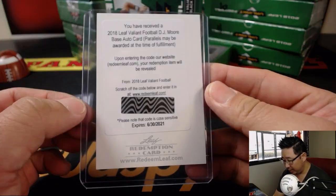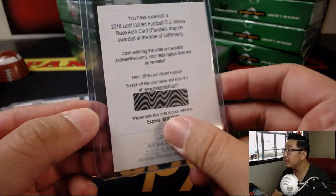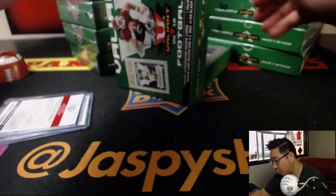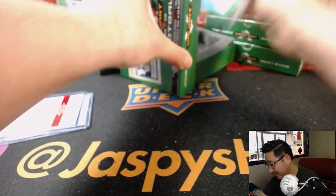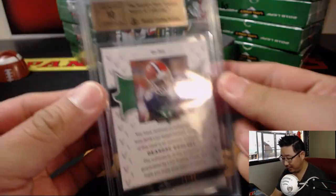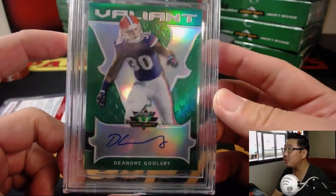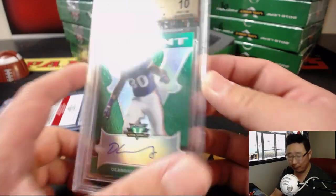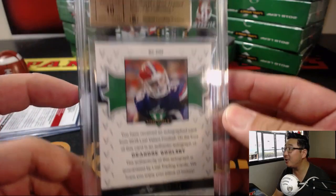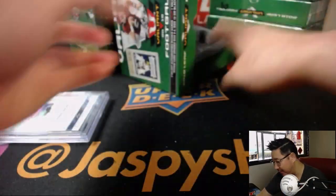We've got a Redemption — DJ Moore. Base auto card, DJ Moore. There's the expiration right there. And your graded card. Wow, a Pristine 10? Look at that — 10, 10. DeAndre Goolsby. Centering, corners, and edges are all a 10. The surface is a 9.5. The auto is a 10. There he is. 24 out of 60. Nice.